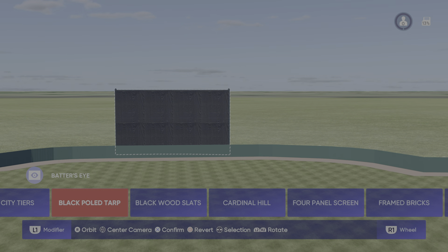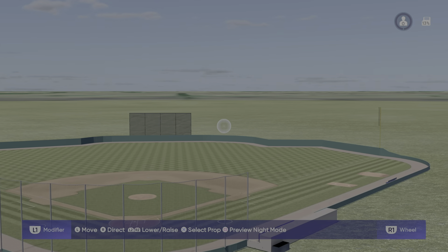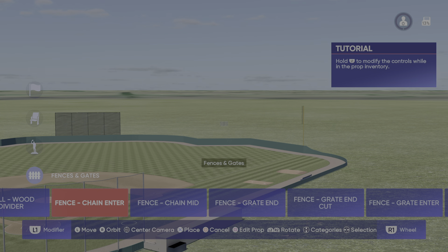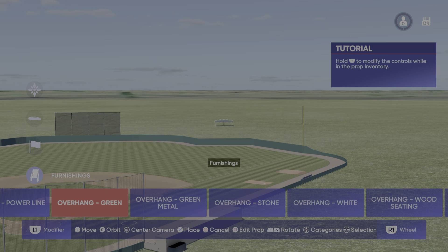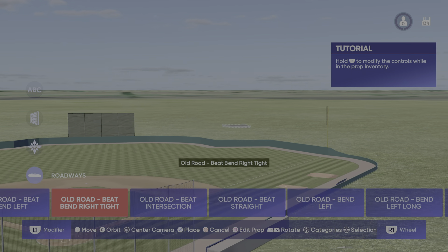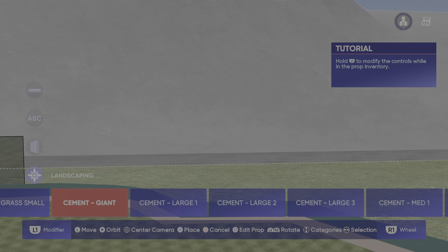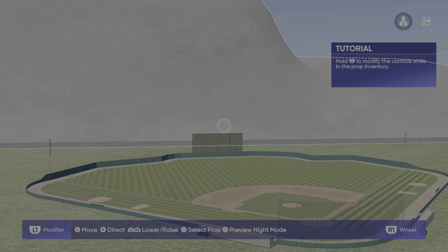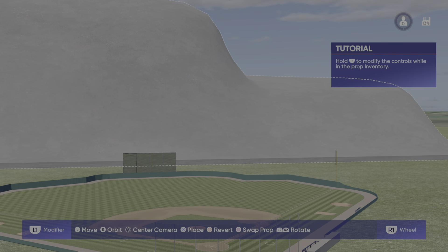We'll go ahead and put something here, whatever we decide to put. Go over here — they seem to give you that tutorial every single time, they just can't stop giving you that tutorial. Put like a road back there, of course — I'm probably going to do that with one of them. Look at the size of that rock, man. That's crazy. Look at that. That's my stadium right there — a big freaking rock, man. No audience.